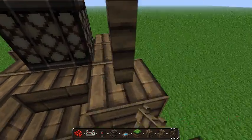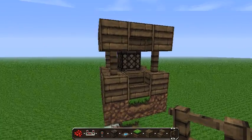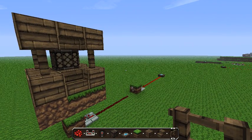On every corner you can place your fences, and then voila, there you have it — your little gazebo fully automated redstone lamp that turns on at night and turns off during the day. Catch you later!